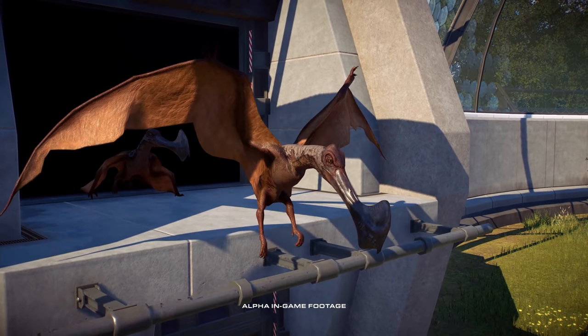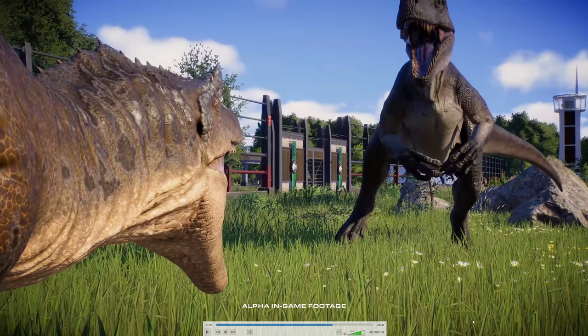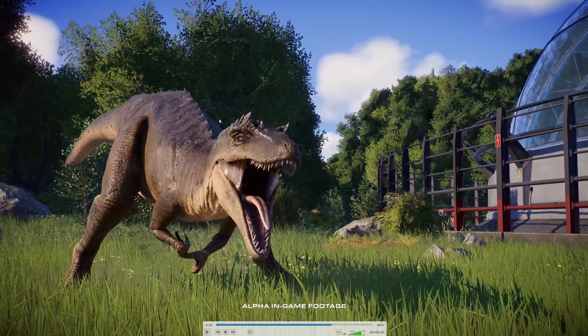Und ein neuer Flugsaurier, nämlich der Tropiognathus, glaube ich, wird er ausgesprochen – falls ich da falsch bin, korrigiert mich gerne. Darauf gehen wir auch nochmal genauer morgen ein, das ist jetzt nur eine kurze Reaktion. Es gibt auch noch einige Screenshots zu Jurassic World Evolution 2, die wurden zeitgleich gepostet – die schauen wir uns dann auch nochmal an. Und da steht dann auch bestätigt, dass das der Tropiognathus ist. Der sieht auch mega nice aus, super interessant. Ich hoffe, es wird auch noch den Quetzalcoatlus geben. Ich habe echt den Namen des anderen vergessen – die Dino-Namen sind auch immer teilweise echt schwer.